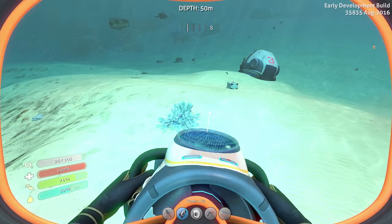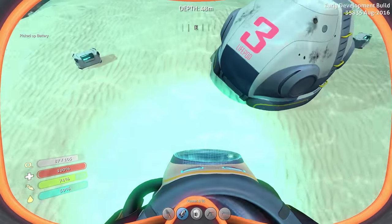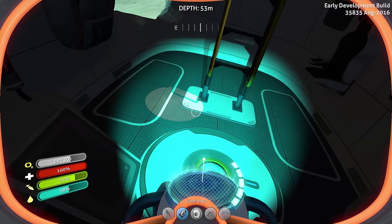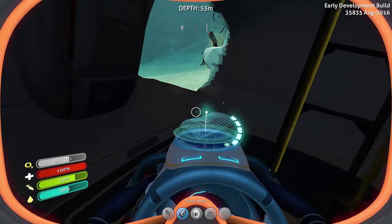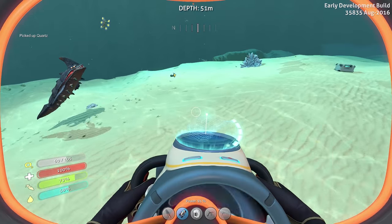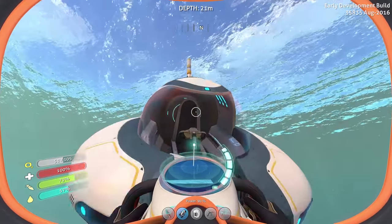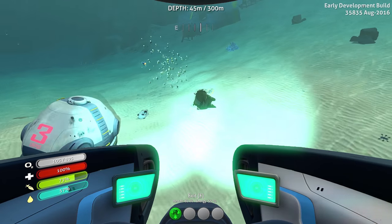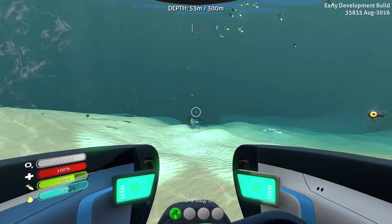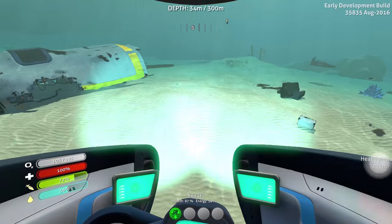Those are the giant deposits — this would be a quartz deposit that only the exosuit can actually mess with. That's freaking awesome. That means the exosuit is definitely here. Oh, we got an abandoned PDA — I'll read that later because I'm in quite a bit of danger right now. So those are the giant quartz deposits, which means the exosuit and the drill arm can actually gather a bunch of quartz out of that. You can't access it without the exosuit. There's a bunch of resources everywhere, so the exosuit is definitely here.